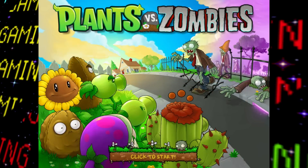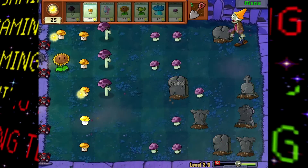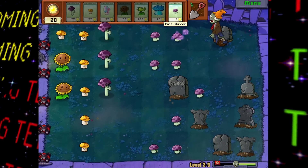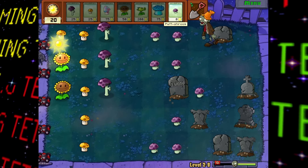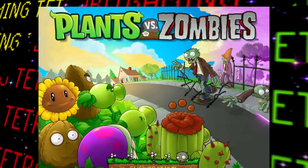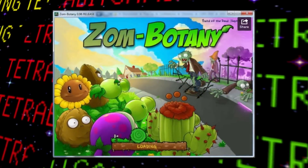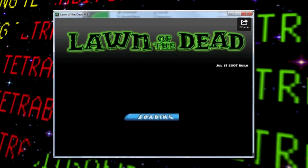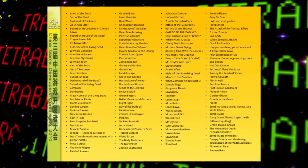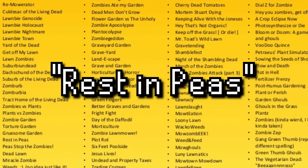Probably the biggest change of them all is with the title of the game itself. Since the initial start of development in 2002, there were a whole bunch of names tossed around before finally going with Plants vs. Zombies — these include Bloom and Doom, Zombotany, Lawn of the Dead, which may have tiptoed a bit too close to the Dawn of the Dead variety, and many many more.